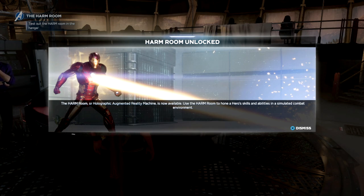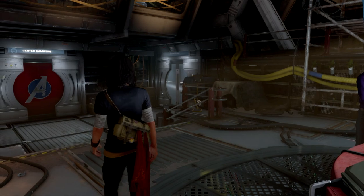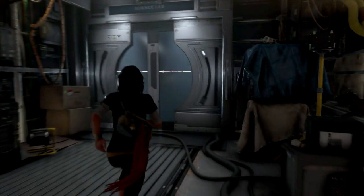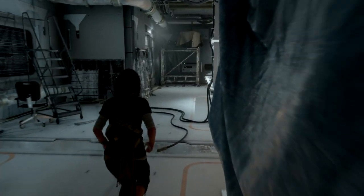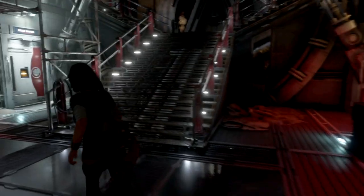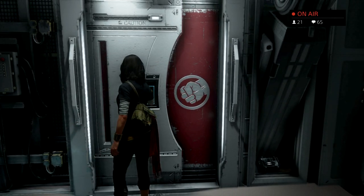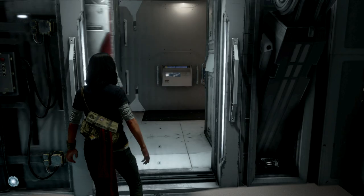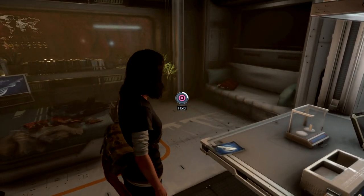As you can see it says 'harm room unlocked.' To get to this part of the beta you're going to have to go through a few story missions — it'll take about an hour and a half. From there you want to go through this door and head down these hallways to the harm room. Note there's a little side room with a collectible comic book you can use as an upgrade item, but you don't have to stop there if you don't want to.